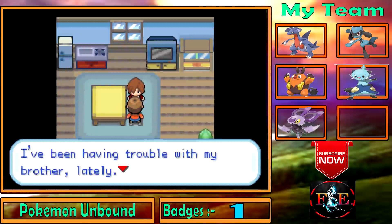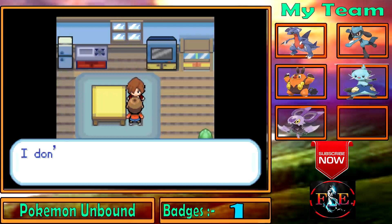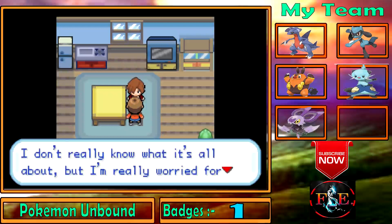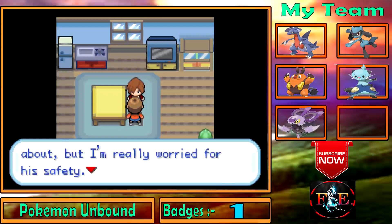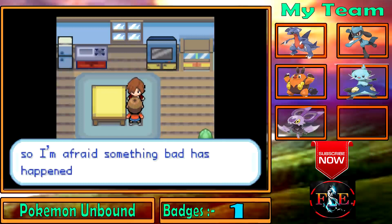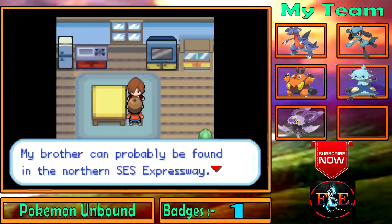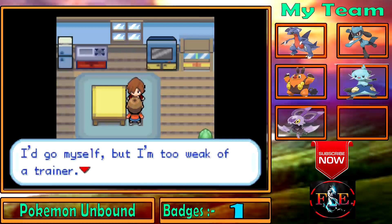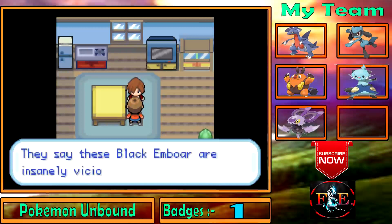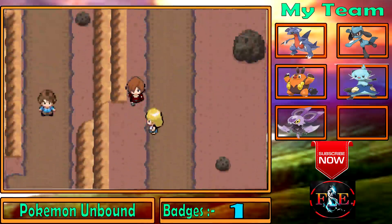An NPC says: 'I've been having trouble with my brother lately. He's gotten himself deep in with a gang called the Black Emperor. I don't really know what it's about, but I'm worried for his safety. I haven't spoken with him in days. You'll check up on him for me? Thank you. My brother can probably be found in the Northern SCS Expressway. I'd go myself but I'm too weak a trainer.' I'll check that later — first I'll take the gym.